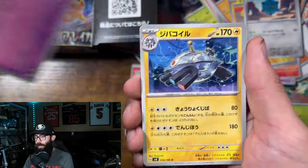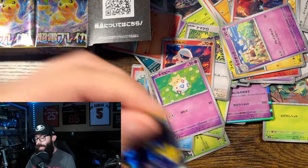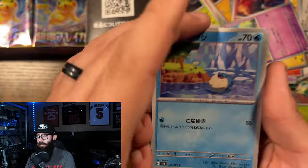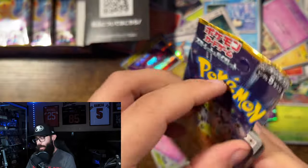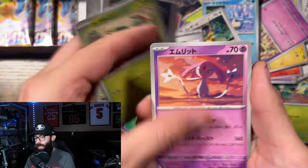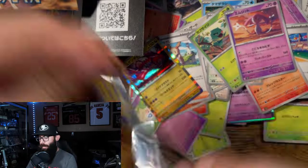I believe how it works is, per box, you can get either a secret rare — any sort of secret rare — so that could be a regular secret rare or a secret art rare. Usually in that spot, that's it — that's your one spot. So a box could be dead. In this box we haven't gotten there yet, so we'll see with a few more packs. It's got to be in one of these.